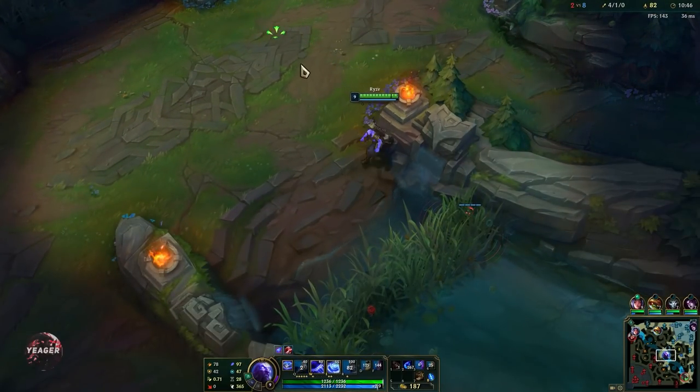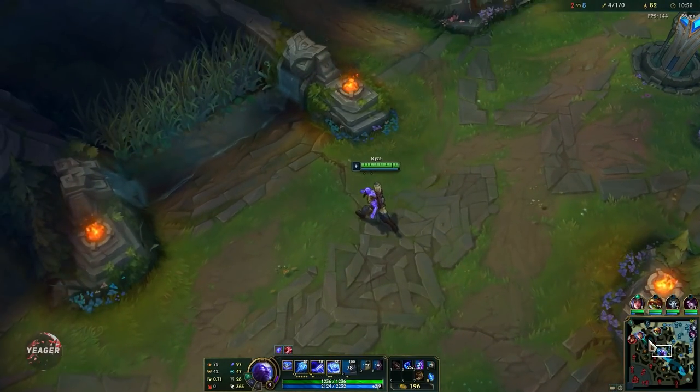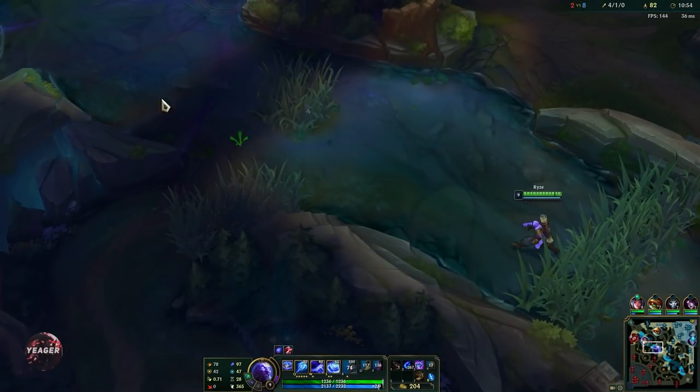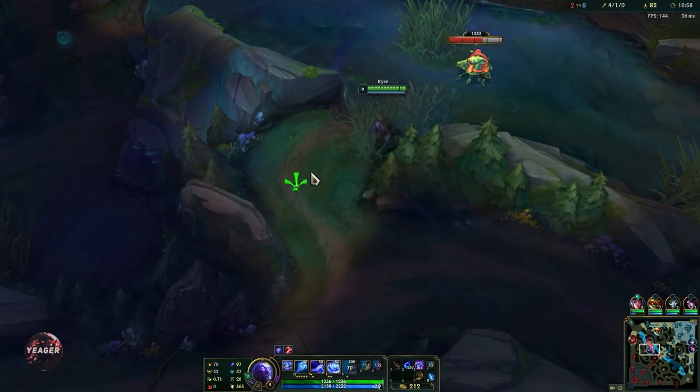You see that wave clear — that is how easy it is when you have enough points and items. Luden's also gives you some bonus movement speed, which is very good on Ryze because it allows you to kite people and make sure opponents stay within range.